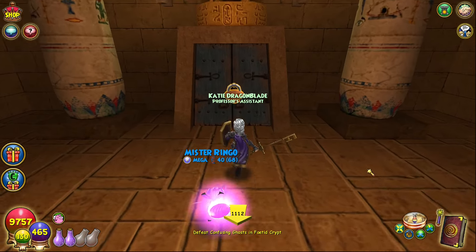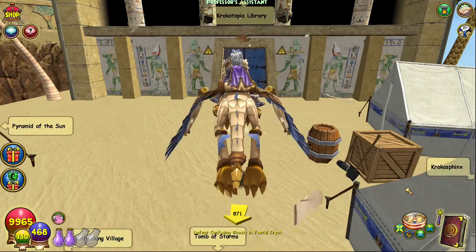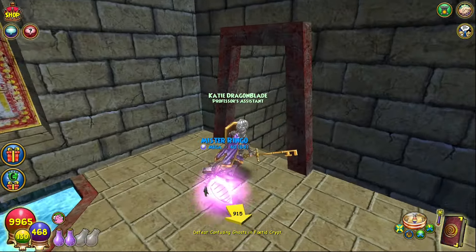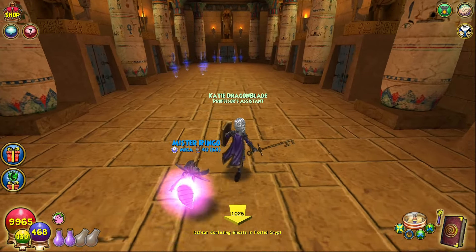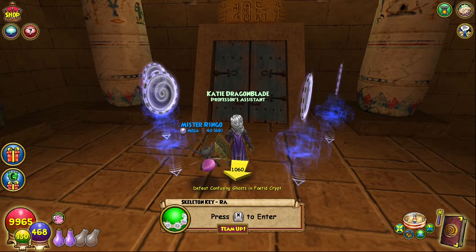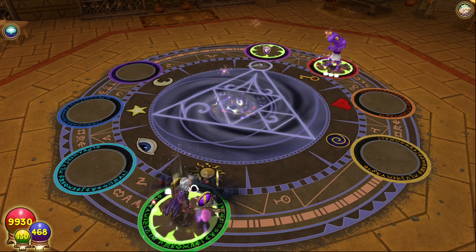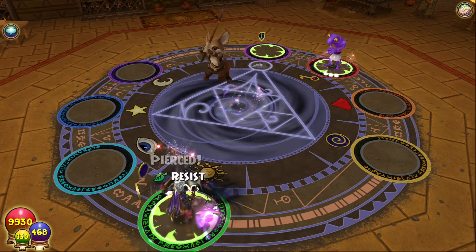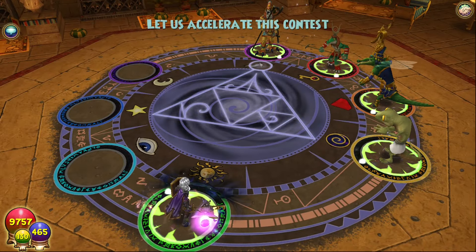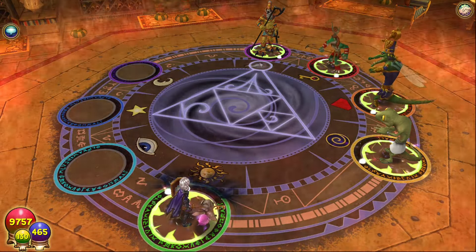Starting with the wooden skeleton key bosses, there are actually three that could give you a stone skeleton key as a drop. Two of them can be found quite early on in Krokotopia by going into the library from the Oasis and heading through the passage to the right. At the end of the hallway, you'll find the boss Sipoti in the key chamber to the left and the other boss Raw all the way at the end. Both these wooden skeleton key bosses are pretty easy fights and are still popular farming spots, especially for low-level wizards. There are no level limitations to fight them, so if you get the opportunity, it may be worth trying with the chance that you'll get a stone skeleton key as a bonus.